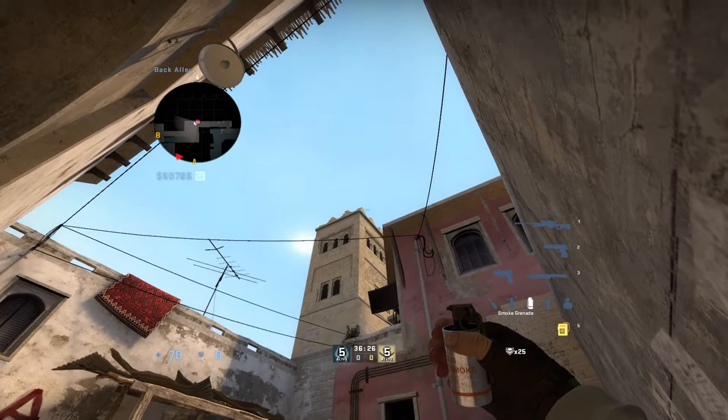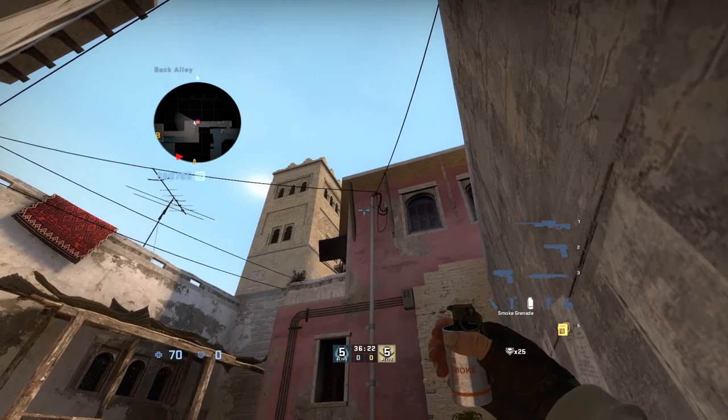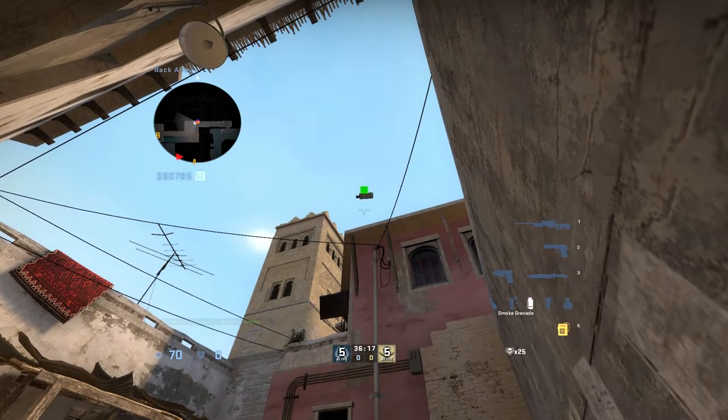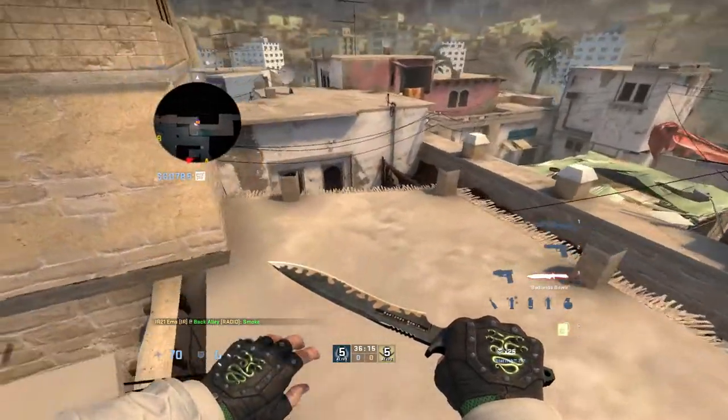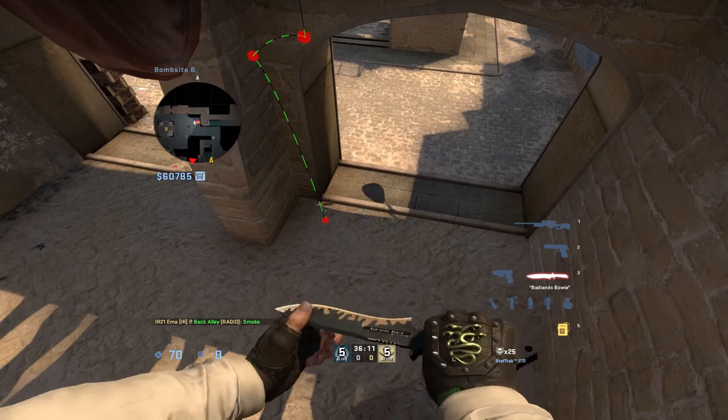So you have the first step up, the second step up, and then there's the corner right there. Edge of the pole, slightly lighter splodge of paint, up in line with the corner of the tower — throw it. That bounces off the roof, then it bounces off the edge of the arch, and then it bounces back into the center.